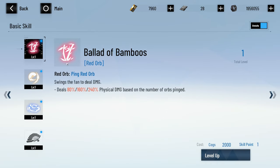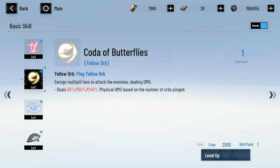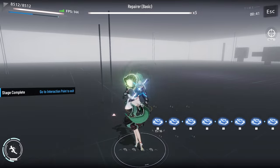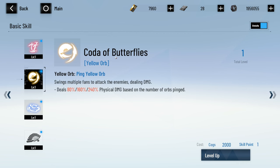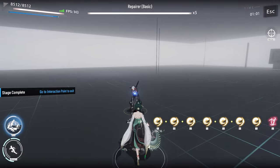Ballad of Bamboos — red orb swings the fan to deal damage, dealing 80, 160, or 240 depending on the orbs you're paying. Pretty basic. Coda of Butterflies — yellow orb swings multiple fans to attack enemies dealing damage. This is the yellow one.